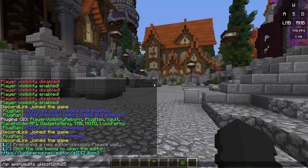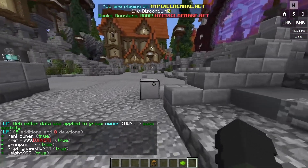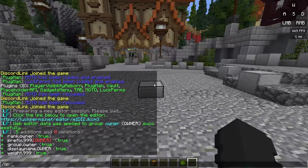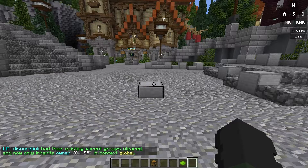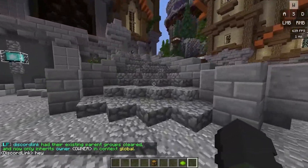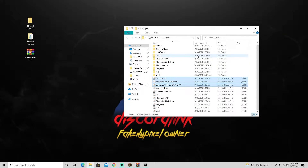To add someone to a group, do slash lp user, their name, parent set, and then the group name — in this case 'owner'. If I type something in chat we have nothing showing yet because I need to add a new plugin. I went ahead and added ChatFormat, Essentials, and EssentialsChat — links are in the description below.